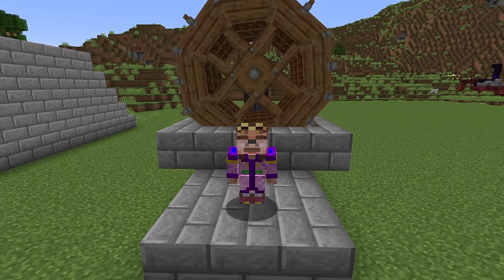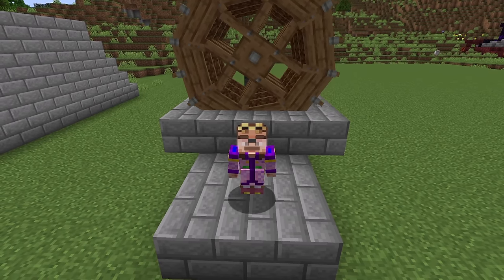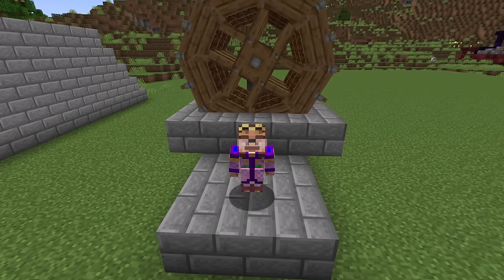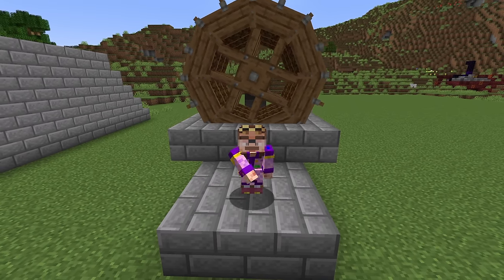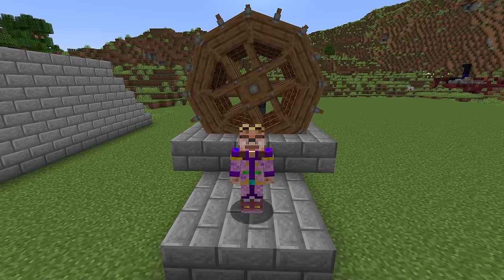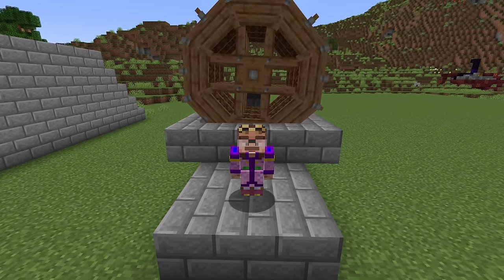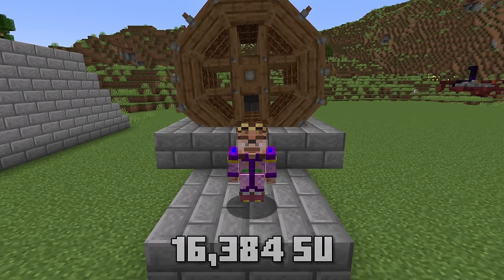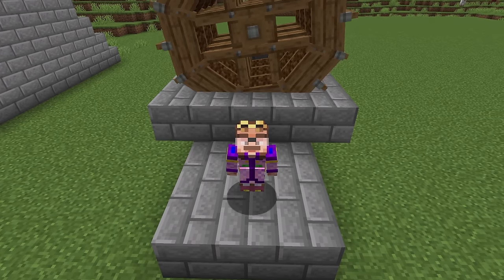For each of these generators I did a speed run test to see how fast, from a fresh file, you could get 16,384 stress units. Water wheels took 20 minutes. That was way faster than I thought - 16,384 stress units within 20 minutes of a fresh save. Insanely fast.